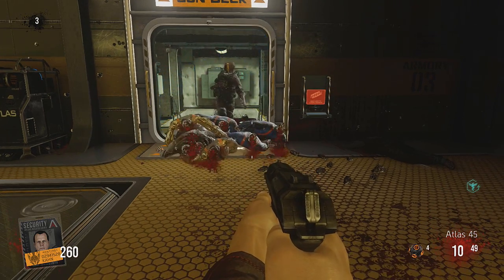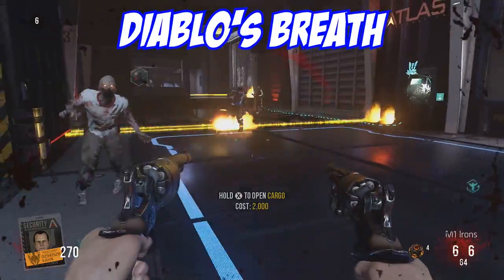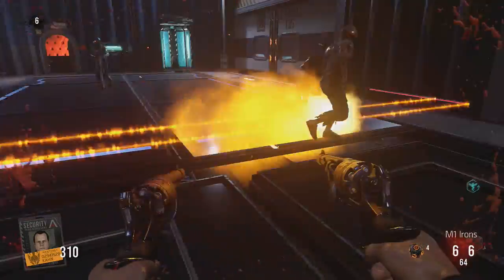This next trap you can find between the medical bay and the cargo bay. It's a long hallway fire trap and it lines the entire hallway, so you can kind of go up and down — they're just located everywhere. As you can see, the zombies walk through and then they just disintegrate into ash.